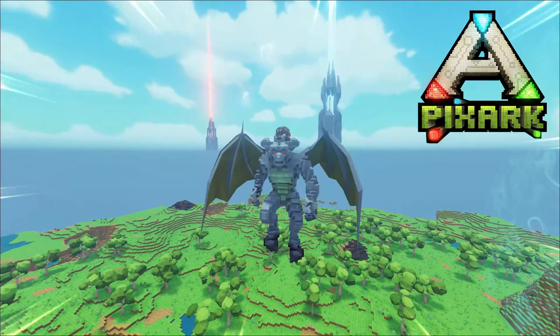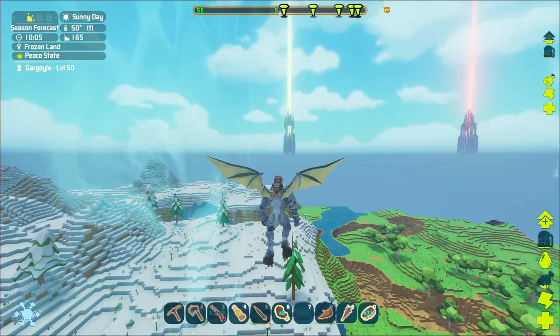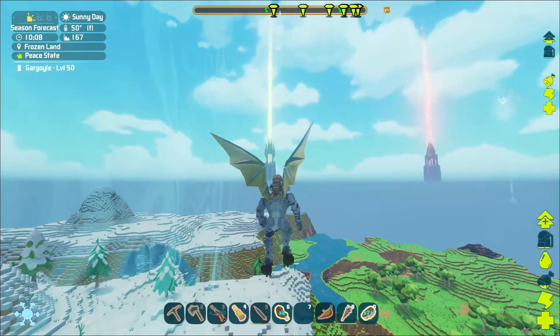Hey, how's it going? Welcome back to PixARK. We're over here right at the edge of the map heading into the snow biome. We're looking for a quetzal today on our gargoyle. We are literally at the edge of the map, so we'll be using him because he can be stood on as a stepping stone while he's still hovering in the air.